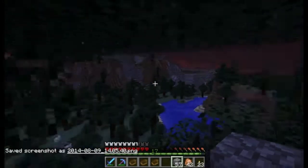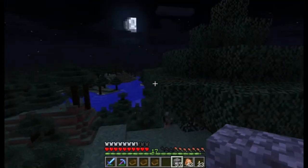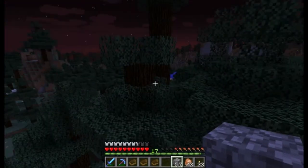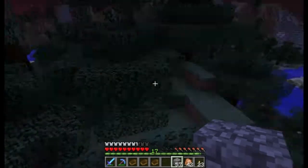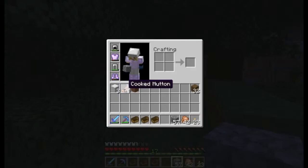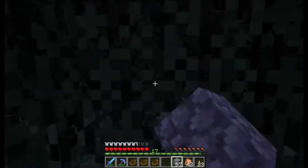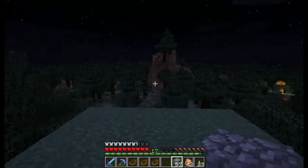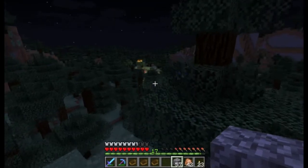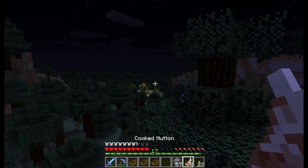We are currently in snapshot 14w30b. I'm not sure if it's the latest snapshot, but in this snapshot the banners have been added, as well as mutton, which comes from sheep. So there's a new food source and a new reason for having sheep — I think that's really cool. They need to start doing something like that with pigs maybe. Oh no — forest fire. We don't have a bucket of water, so we can't really do anything. I'm sorry, forest.